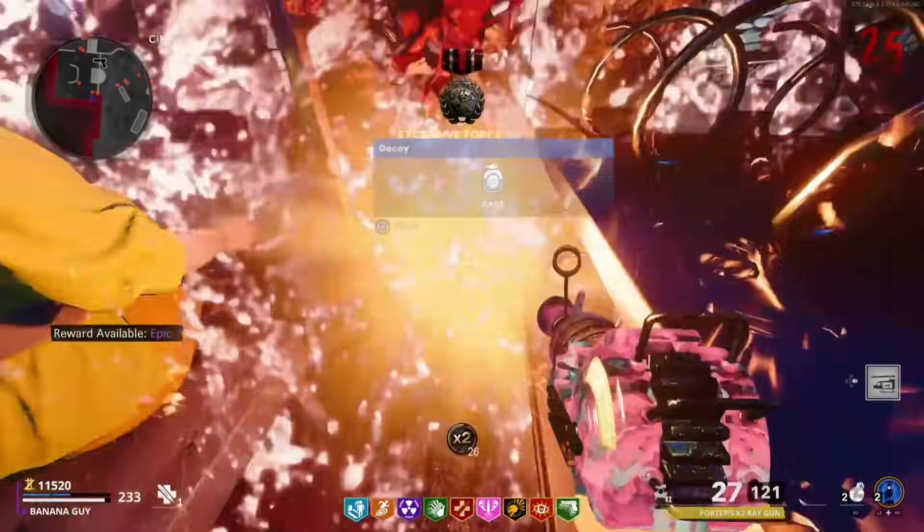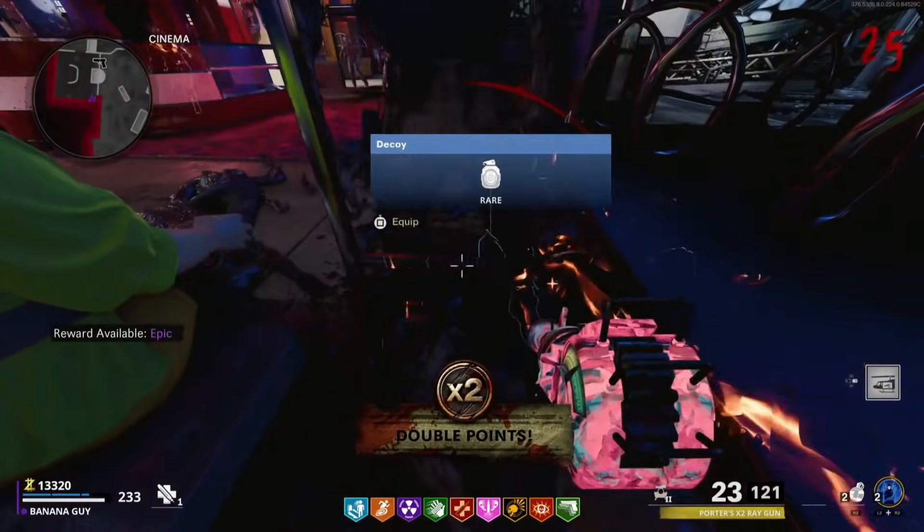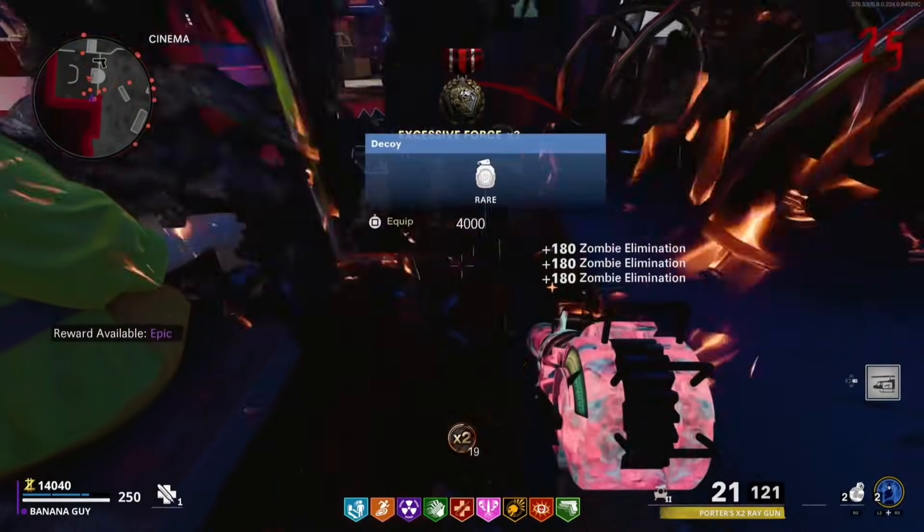Just like the last glitch, the abomination zombie type can hit you. I recommend having the ring of fire. If you want to exit this spot, have the Exfil tier 3 or above and use Exfil forward.